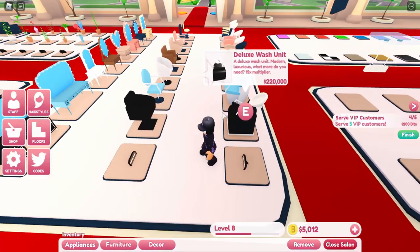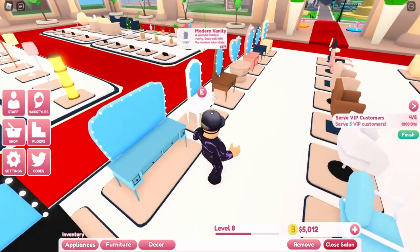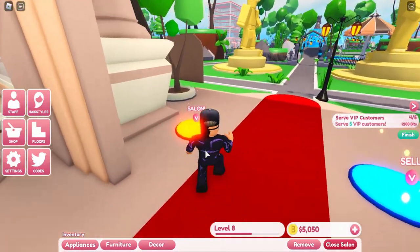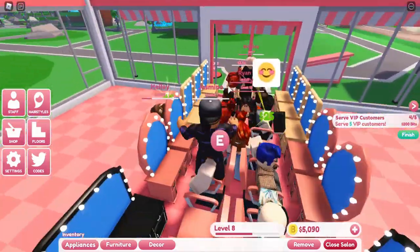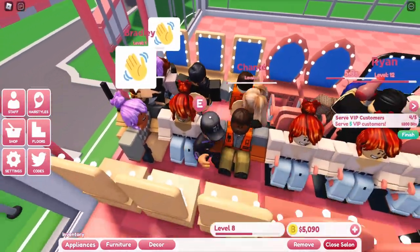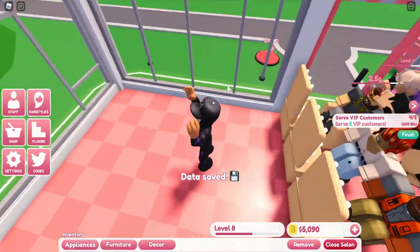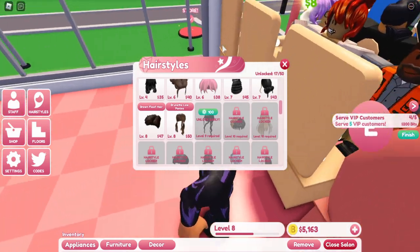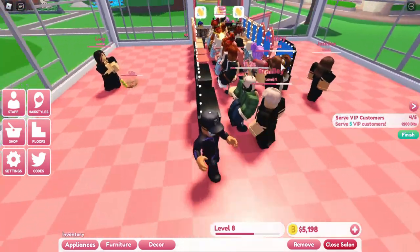They have wash sets and chairs for the vanities as well. I'm mainly using vanities and chairs because the wash kit takes longer than the vanity, but it also gives you more cash depending on which hairstyle the customer picks, so it's definitely randomly based.